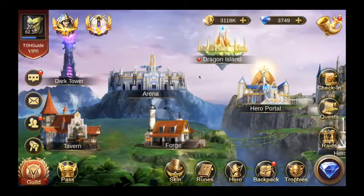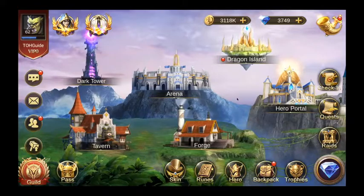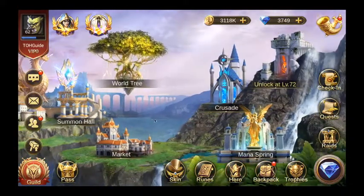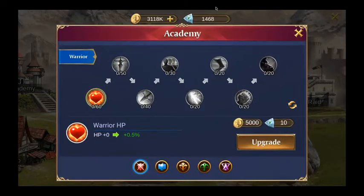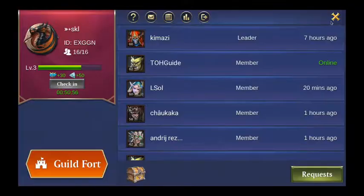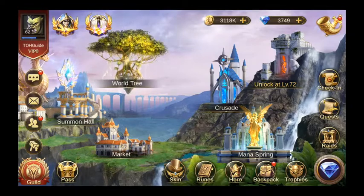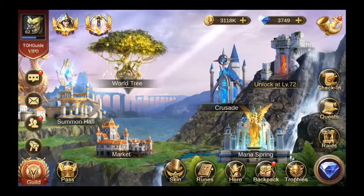That's all I wanted to show you in this video — how to maximize your guild raid output. As I stated in the first video, it's very important because the guild coins used to level up the Academy trees are going to make a huge difference in the long run. Thanks for watching and see you in the next one.